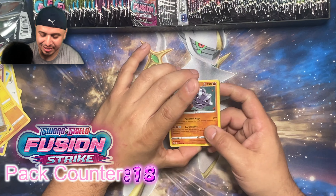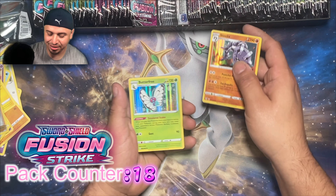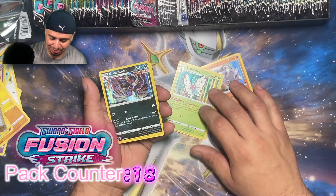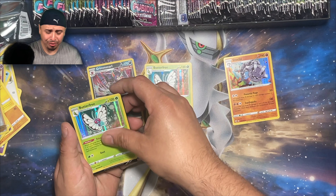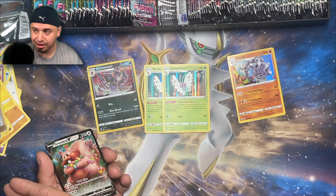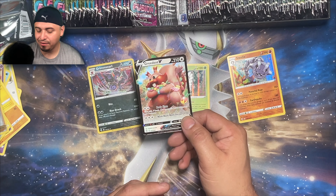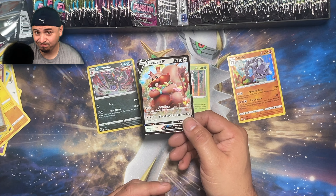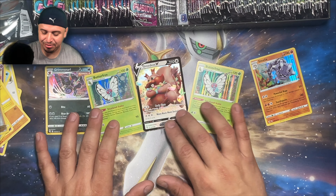Let's go ahead and go over what we've pulled from our packs. We have a regular holo Steelix, a regular holo Butterfree, a regular holo Grim Snarl, doubled up on a Butterfree, and I'm pretty sure there's another Grim Snarl somewhere in there. And last but not least, we have a Greedent V. That was our hit — five minutes, five hits.